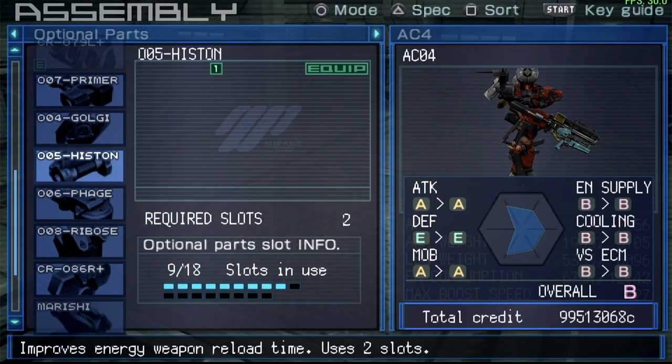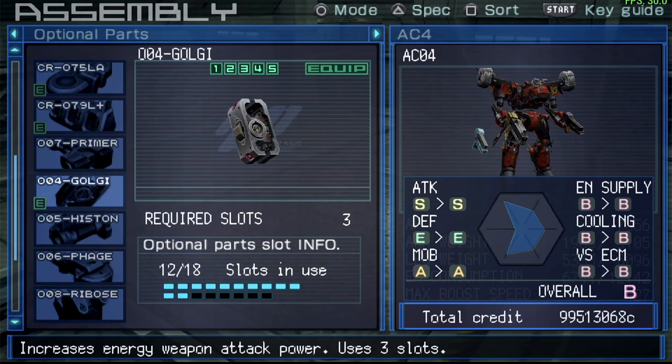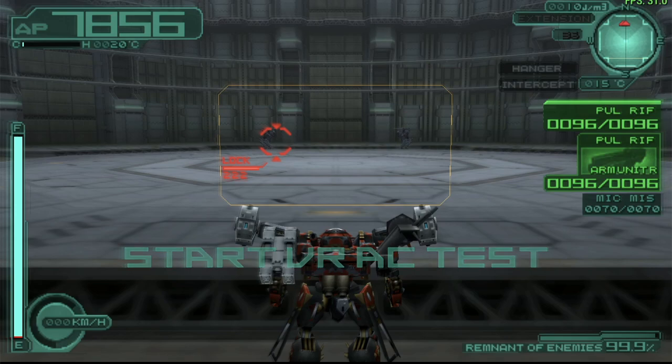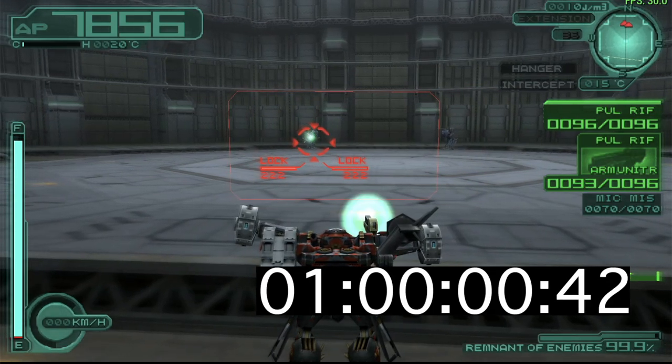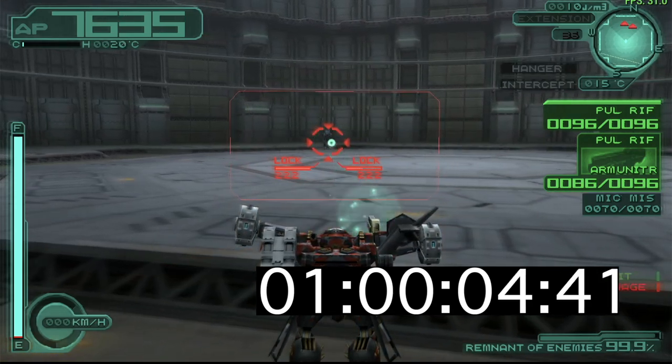The first optional part will increase the attack power. The result: 7.6 seconds for the single weapon. And about four seconds is the time to beat with dual weapons. Let's see if that extra attack power really makes a difference — it doesn't seem to be doing much though.